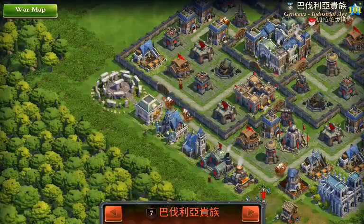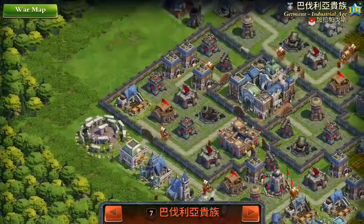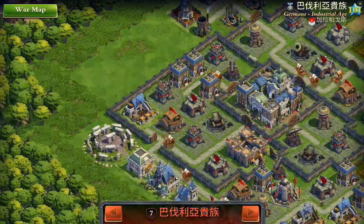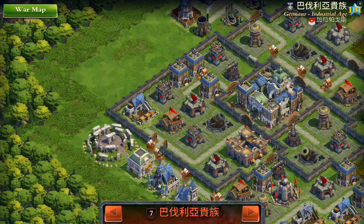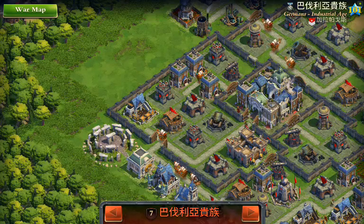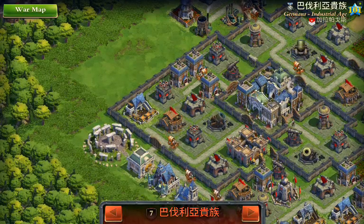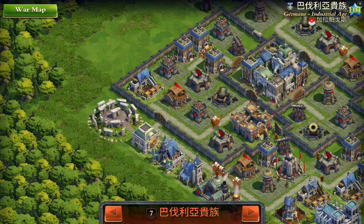It looks fairly accessible from the northwest, or even coming in straight west where the Stonehenge is. I'm looking at it now deciding which way to come in. The area directly to the west is wide open, but I'm wondering if it's infested with traps. If I start back on the fringe and move up with heavies first, they should handle the traps, though cow traps and spikes can take a lot of toll if concentrated.